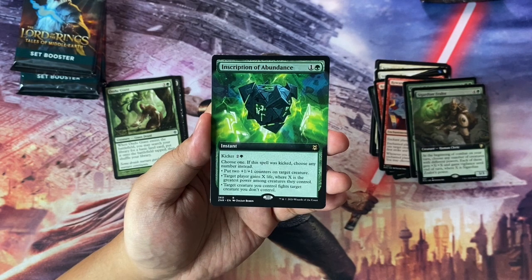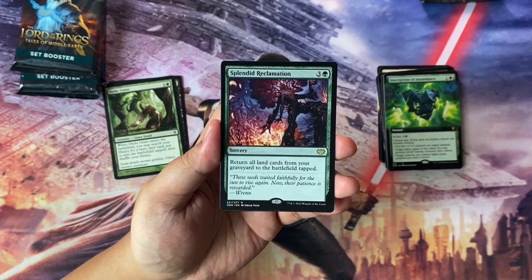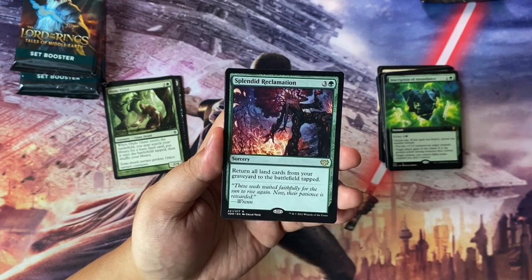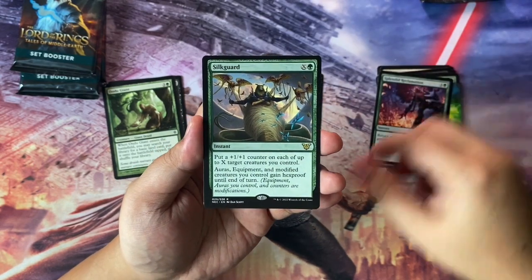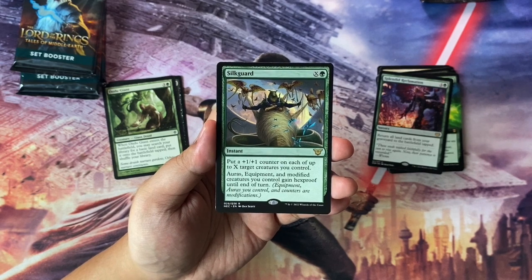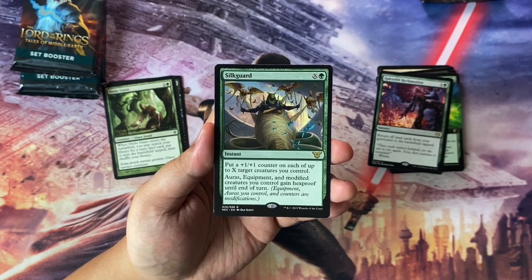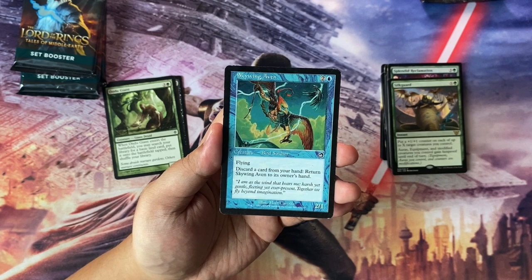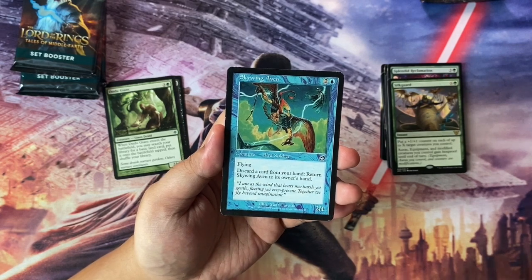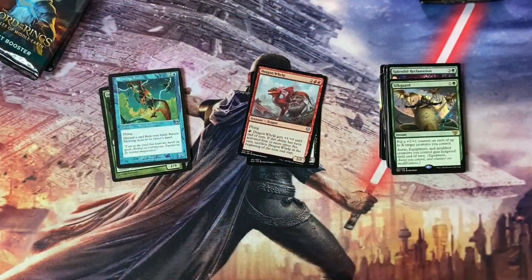We have a Borderless Conscription of Abundance from Zendikar. And then we have a Splendid Reclamation — I think that's from Wrenn. For 4 to cast, return all land cards from your graveyard to the battlefield tapped. And then we have Silk Guard — an instant for X and green. Put a +1/+1 counter on each of up to X target creatures you control. Auras, Equipment, and modified creatures you control gain Hexproof until end of turn. Pretty good card. And then we have Skywing Aven — 3 to cast, blue Bird Soldier, 2/1 with flying. Discard a card from your hand to return Skywing Aven to its owner's hand. I think that might be chaff. Dragon Whelp — that we know. Uncommon. So we have some nice pickups there.